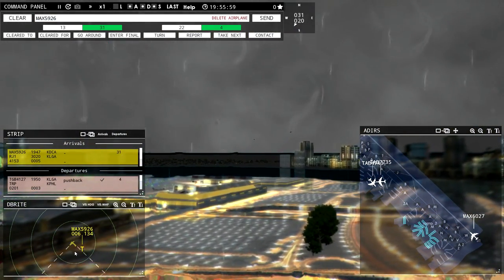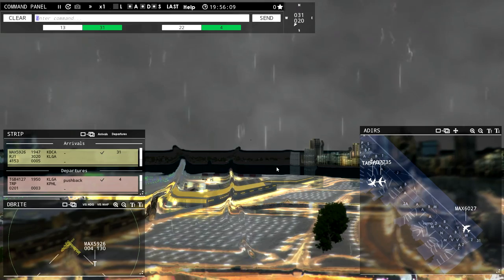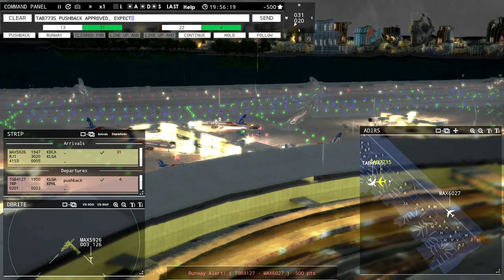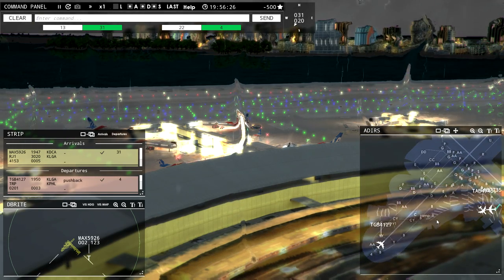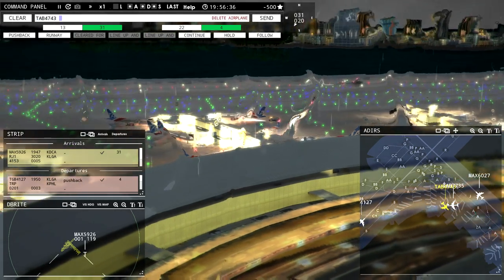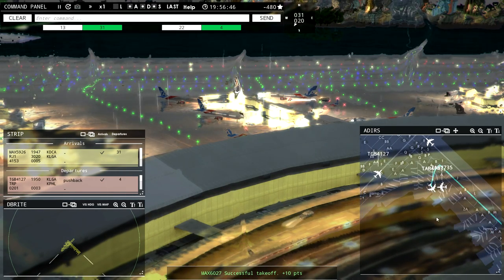But from experience in the game, I know this guy's already moving and this other guy's not even at the runway yet — he'll be off the ground way before the other gets going. For the sake of moving the video along, I'm going to just do that. I'm also going to give Magic 5-9-2-6 runway 3-1 cleared to land. This might cut it a bit close — we have a plane coming in and another taking off on the same runway. And we just got a runway alert — minus 500 points for that.